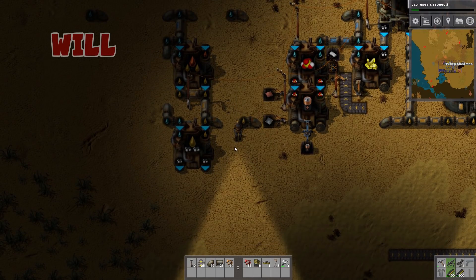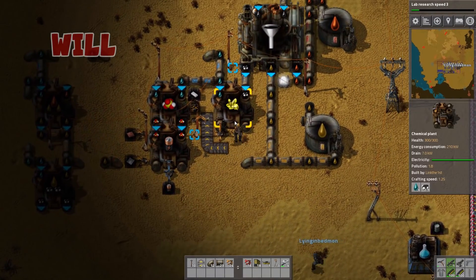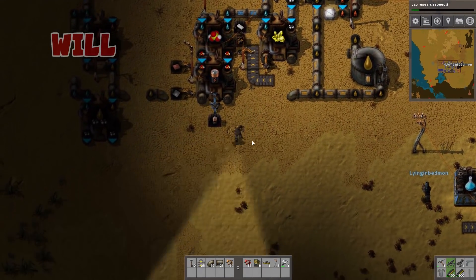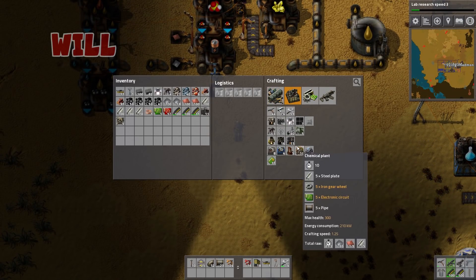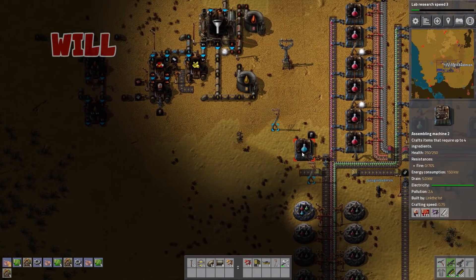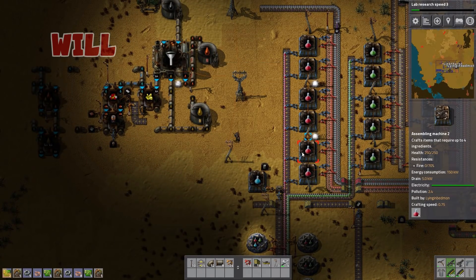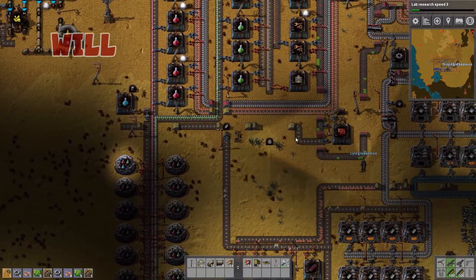It is a bit of a mess, a bit of a stinker. I'm gonna need three more chemical plants. I've never come up with a proper chemical processing system because you have to start it and if you rip it up you lose a lot of resources. I've never had the opportunity to sit down and plan where you place all your machines so that it works in the future.